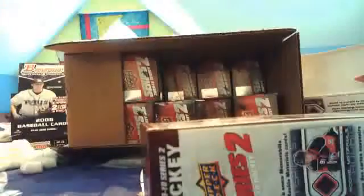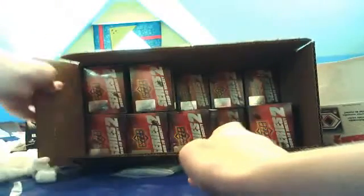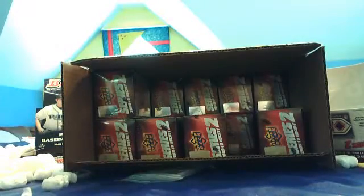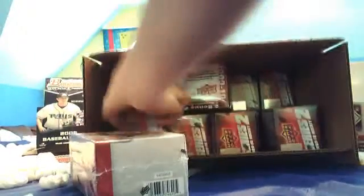Hey, what's going on YouTube? Drew from DC Box Breakers. I'm coming back with boxes number 5 and 6. Just grabbed two random ones off here. This one is number 96-25, because I saw there was like two or three number 25s. And let me grab number 21 — that seems to be a lucky number. And here we go. So boxes 5 and 6 of the 20-box case, 09-10 Series 2 Hockey.